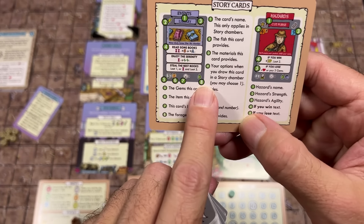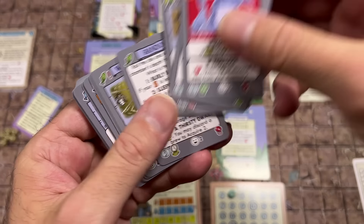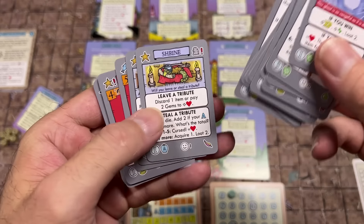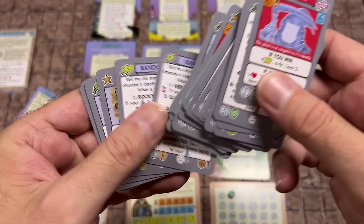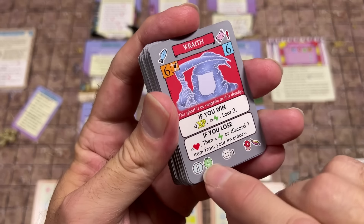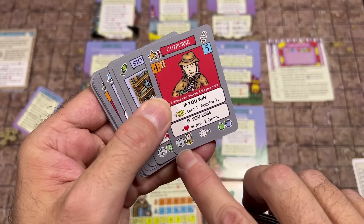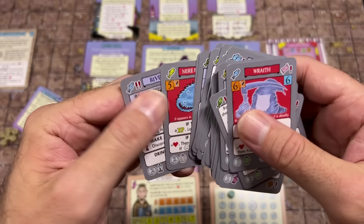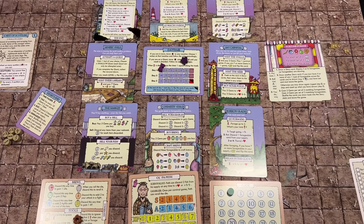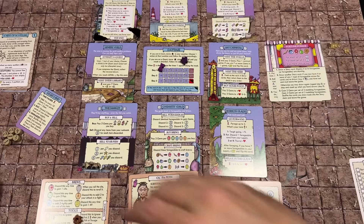When you go foraging those bottom icons are what you find. In the middle is the lucky charm — like in Pauper's Ladder you might draw one and test your luck based on the lucky charm d6. Next to it is the item icon for looting. Finally the coin icon is used when drawing to acquire coins. It's a really cool use of these cards — it will take a little time to remember the positioning, but with the handy cheat sheet it's no problem.